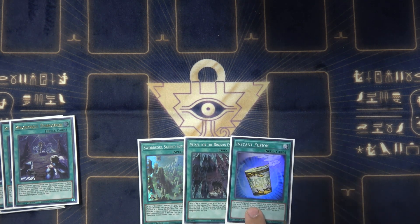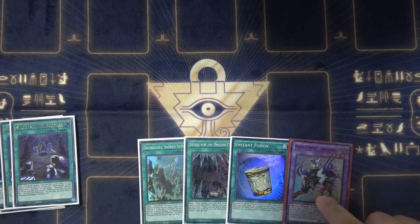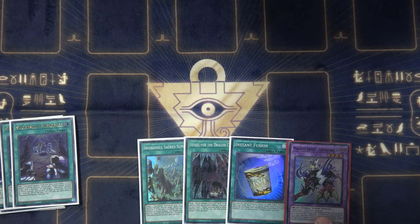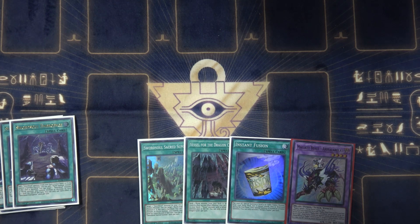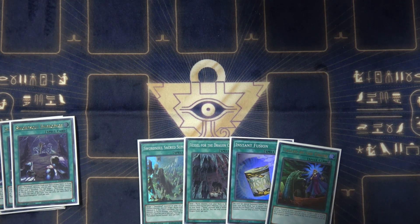Play one Instant Fusion, because the fusion monster is a level four tuner. So if they negate one of your level fours that would create a token, and you have Instant Fusion in hand, you can just activate it, summon a level four tuner, and just keep going. It doesn't hurt too much if they keep summoning a token. Play one Called by the Grave — you have to with this deck.